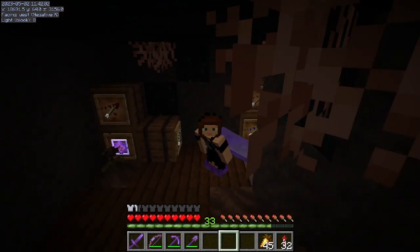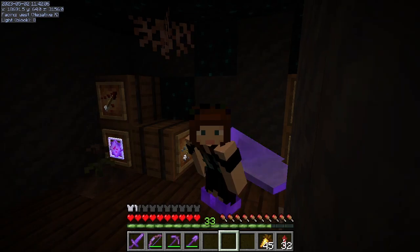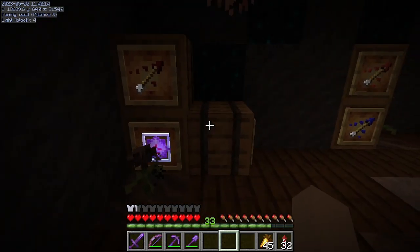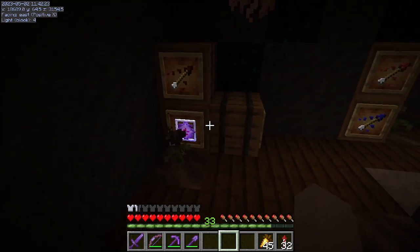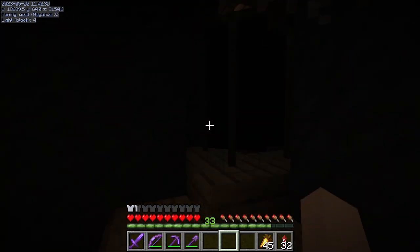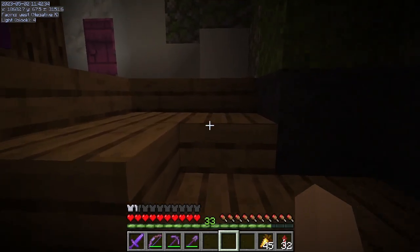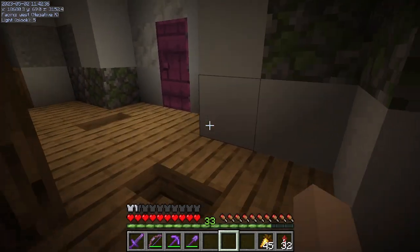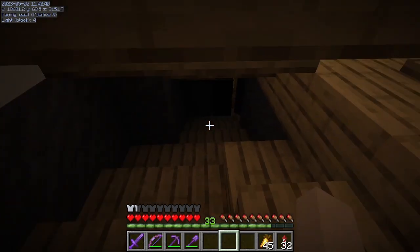I did want to start off this episode and show you the secrets of the Dark Arts area. As you can see, it is quite dark and skulky. Down here we have end crystals and effect arrows, and there's just a little dark corridor that you have to crouch to go through.